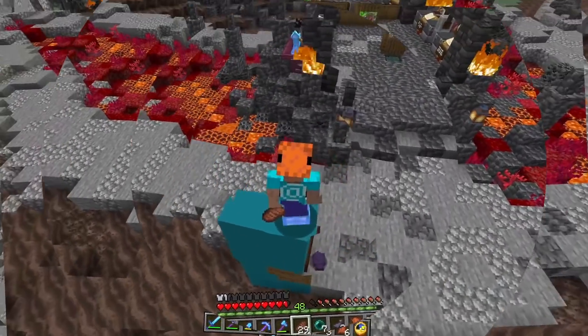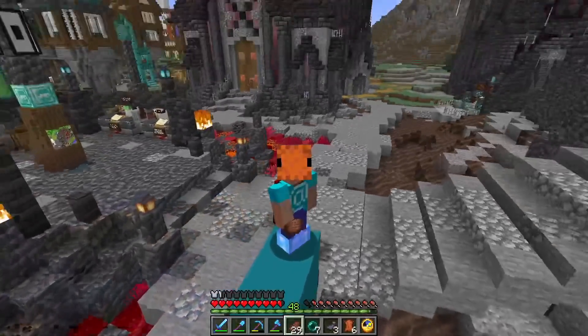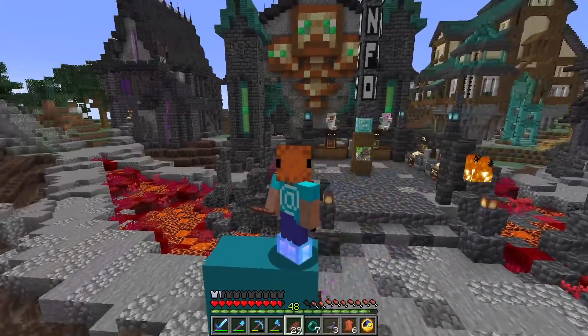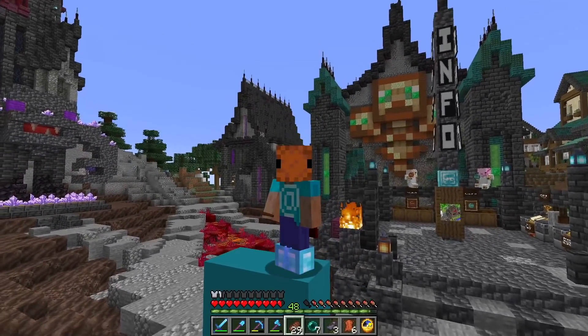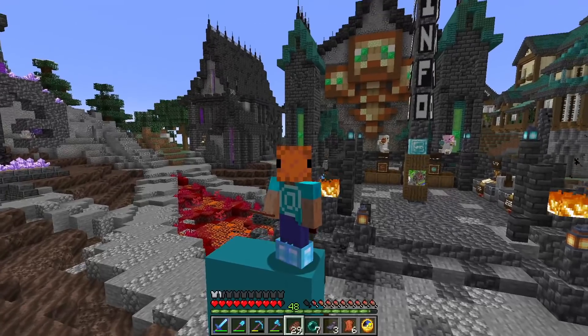But before we can tell the swamp the spookiest story we could possibly imagine, we need to recall that presentation is crucial to telling a spooky story. And that's why, for one thing, I've got this awesome creepy mask on.